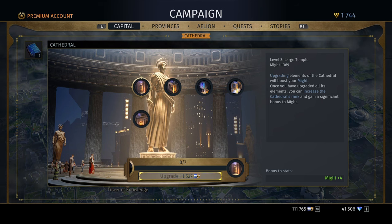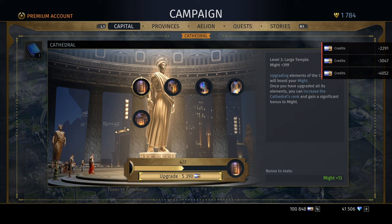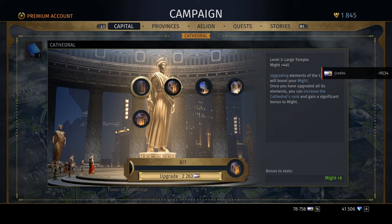The cathedral is also nice for giving you some extra prestige. If you've got some money to spare, you can spend it on the cathedral and that will also increase your prestige level.